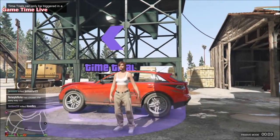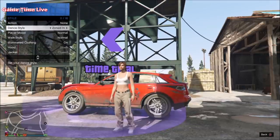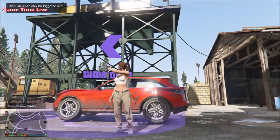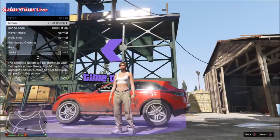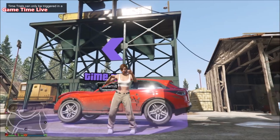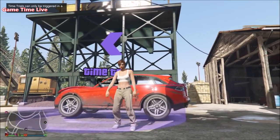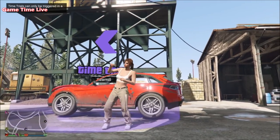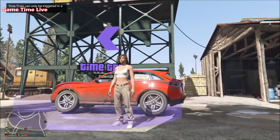Hey everyone, welcome back to this new upload here on the channel of Game Time Live. In this video, because it was highly requested, I'm going to show you how to do the director mode glitch for the female character, working off the latest patch of 1.44 and 1.45. You have to apply a different standard outfit — I will show you the complete tutorial to save them on the female too. Let's get straight into it.